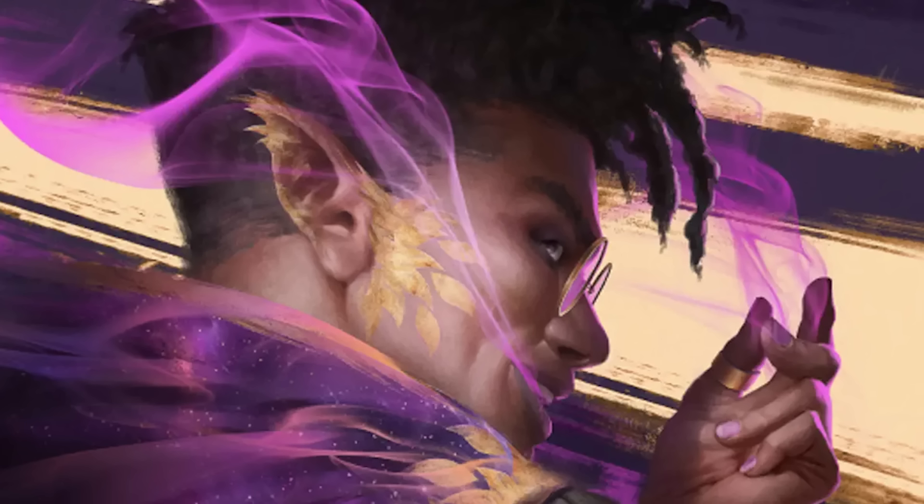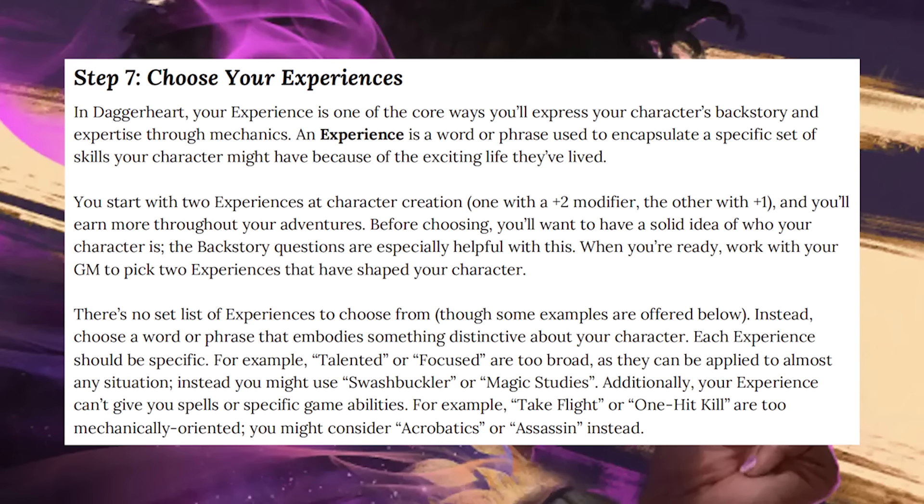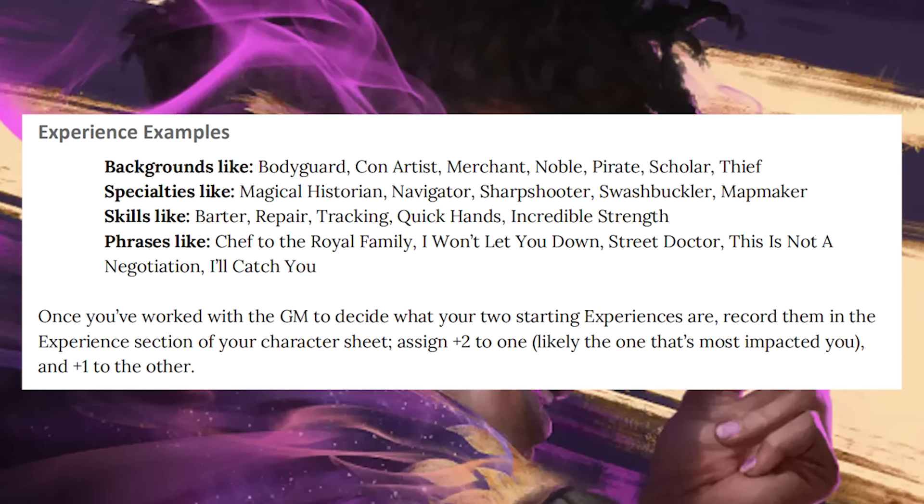Probably my favorite element of character building was the thing I was most dubious about while reading the rules: the experience system. This proved to be so much fun, and I was actually able to use them during the game. Experiences essentially let a player homebrew a small part of their class, and what's cool is that this can be different every time you make a character. An experience is something from your backstory — something you've done or are experienced in doing — which mechanically gives you a bonus on certain rolls. You can spend a hope to add that modifier to a roll. You start with two experiences: one granting a +2 and another a +1, and you can gain more as you level up.